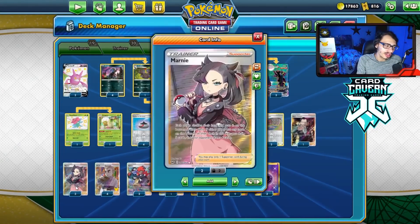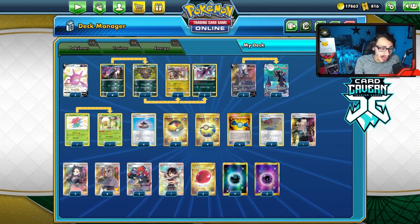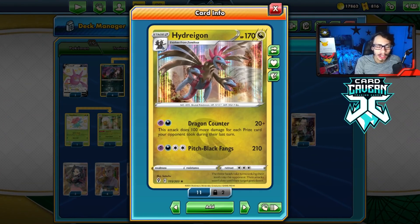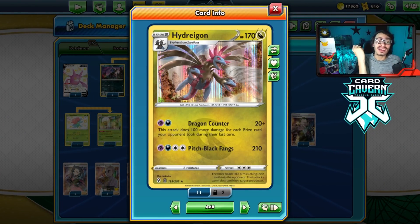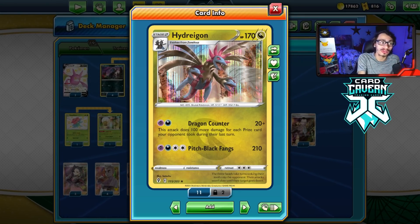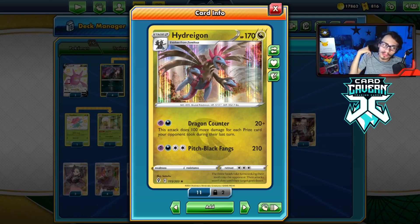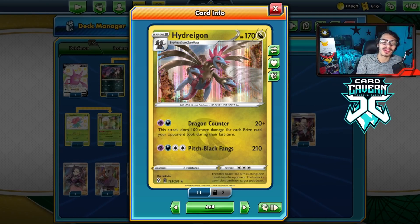We've got four Research and three Marnie. Let's go try it out, hoping to get some wins with Dragon Hydreigon. Also, Pitch Black Fangs isn't bad either — it does 210 damage, which is actually decent. That can KO a few V Pokemon, so even if we're not using Dragon Counter a lot, we can still use Pitch Black Fangs. I'm excited — let's go try it out.